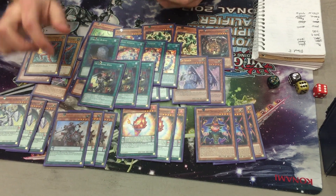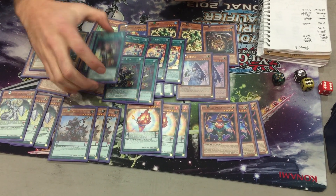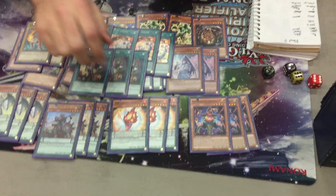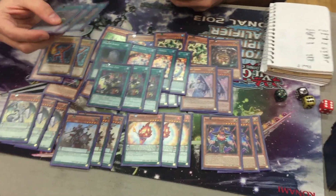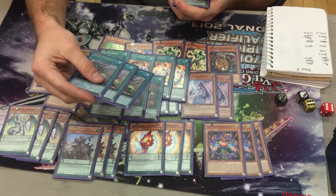Three Wavering Eyes. I sided one of these out if I was playing against something that wasn't Pendulums most of the time. But I question whether that's even correct, because you really want to open this with Plushfire — it's just really good. Against a Pendulum deck, this is the most important card in the entire matchup. It should probably be banned with Pendulums moving forward.